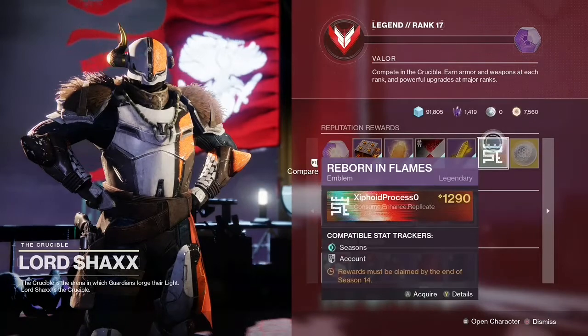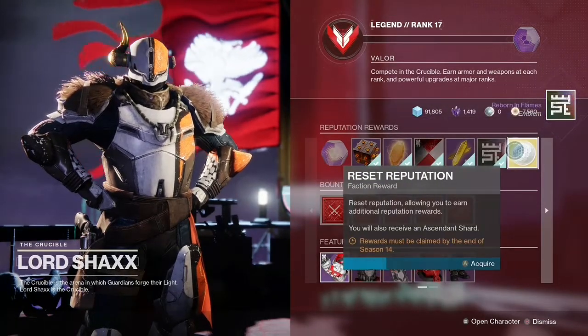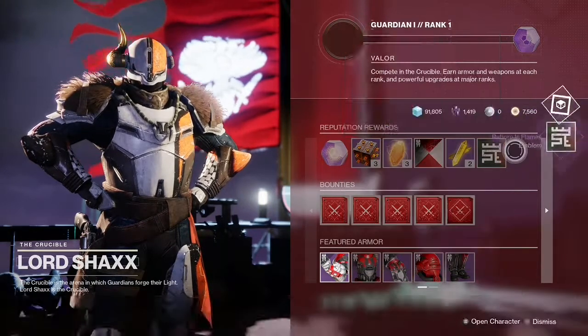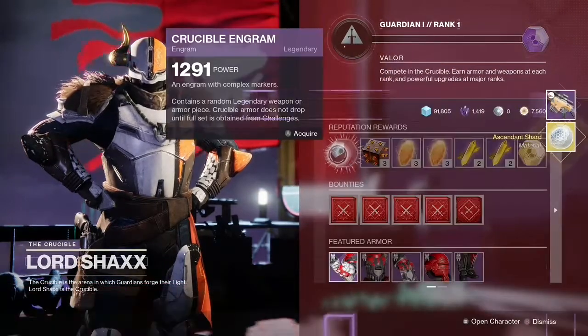First, you need to go over to Shaxx in the tower and then claim all of your reputation rewards. Once you have claimed all of your reputation rewards, your valor rank will automatically reset. Thanks for watching. Have a nice day.